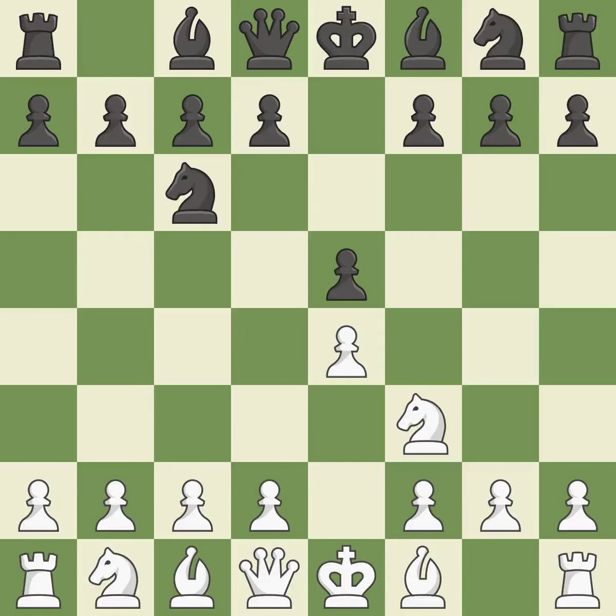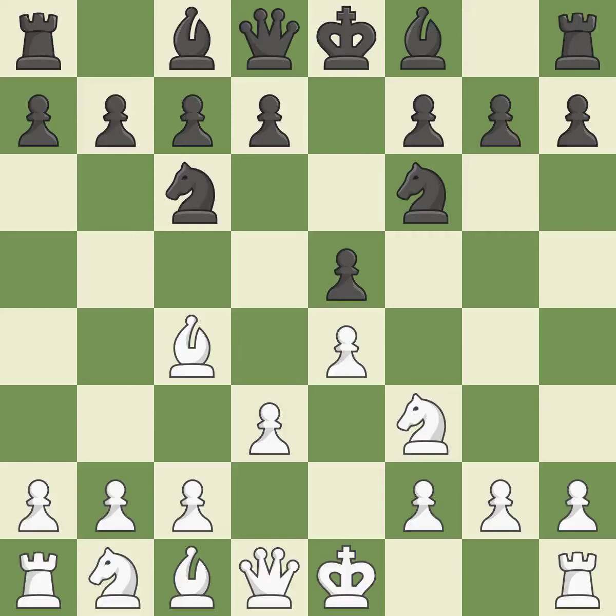Nc6 defends the pawn on e5, advances the knight toward the center, and scans the d4 square. Beginning the Italian game is Bc4, which immediately begins to attack the f7 pawn and gets ready to castle. Nf6 advances the knight and engages in an attack on the exposed e4 pawn. D3 protects the e4 pawn and the c4 bishop, and allows the dark-squared bishop to develop.